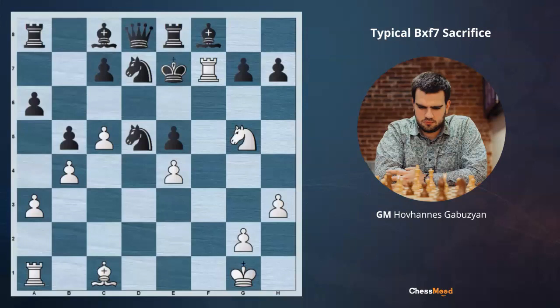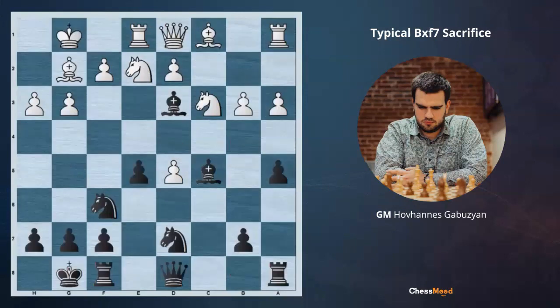I hope you liked this example as much as I did. Now let's go ahead and you will get your homework position. Here it is black to move. You are not expected to find only the first few moves — there is a long, very much forced variation, and if you concentrate, you can calculate it very well. I offer you to share your thoughts and ideas in the comments section below.